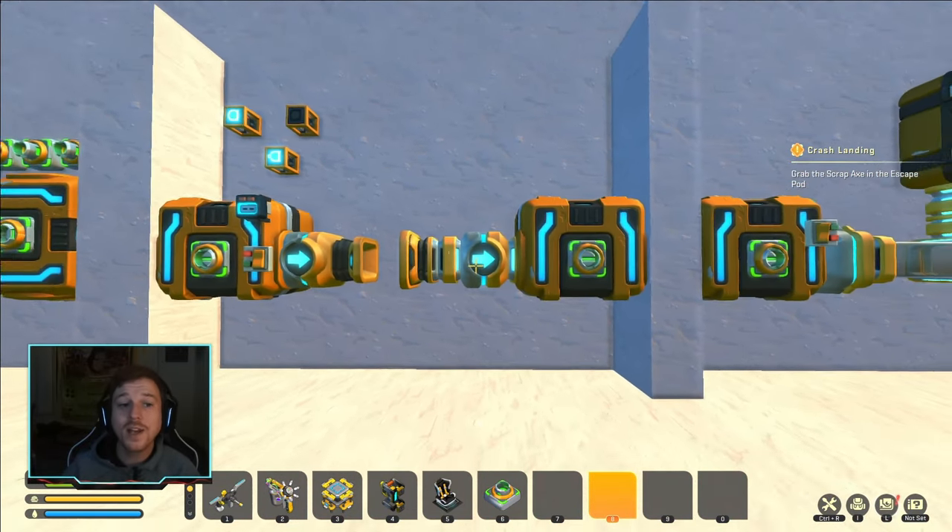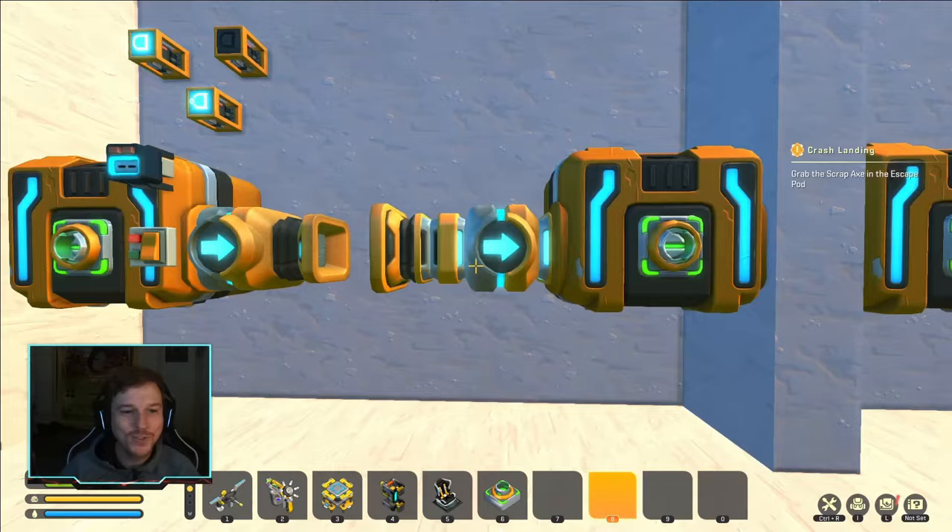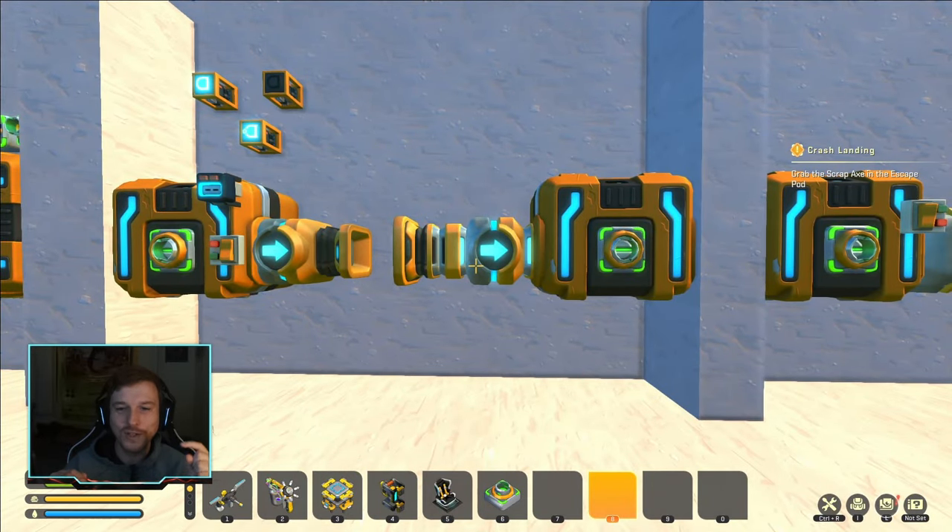Moving on to something I am most excited about — if anyone has caught a couple of my recent streams of my survival world, this update could not have come any sooner. I've been struggling with my farm trying to connect my piping system so everything goes in one direction, trying to filter out the seeds and the actual crops from one another into completely different directions. The problem with regular piping is there's not a good way to manually select which direction you want items to go in a vacuum pipe system.